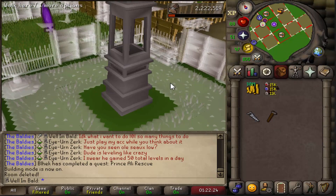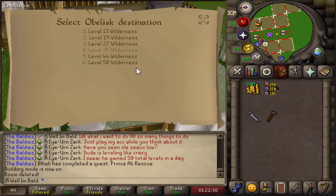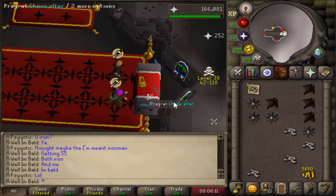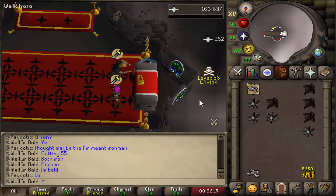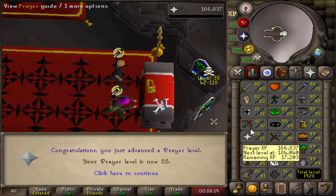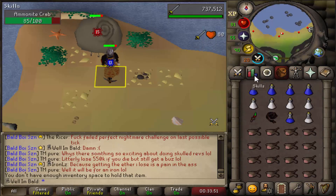Oh my god — that's gonna be so nice for Wilderness Slayer and basically anything in the Wilderness in general. It's gonna make hard clues a breeze too. Alright — these are the last bones. 55 prayer is done — we can now use Preserve. It looks a lot cleaner than 51, that was rough.